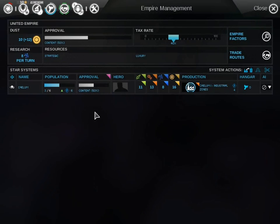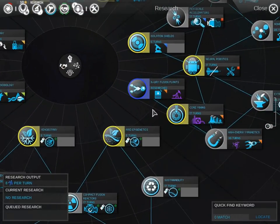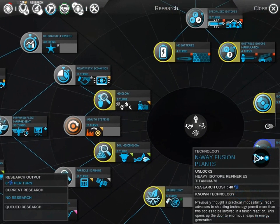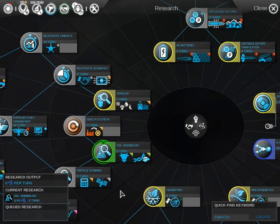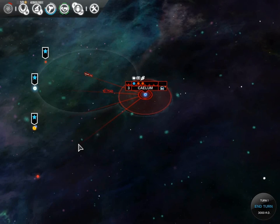One last thing before you end your first turn: in here you have basically a slider which affects how much dust — which is your income — you're going to get, or how much science and production and other stuff. The more you move it to each side, the more these values go up and down. Start off putting it at 10 so that you get 20 dust on your second turn, and the reason for this is for heroes. For sciences, we will start researching — I like to get alien grafting first because it is very useful, regardless of whether or not you're doing it on your home planet.